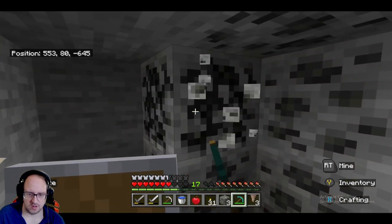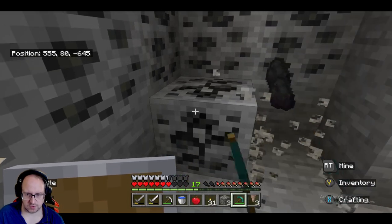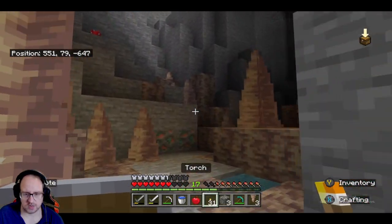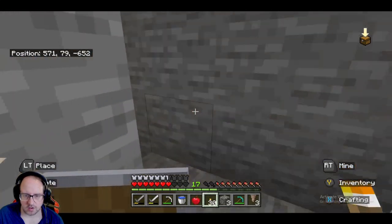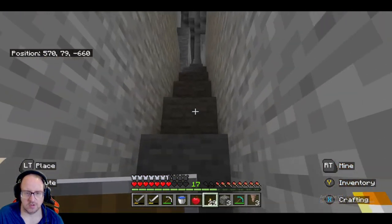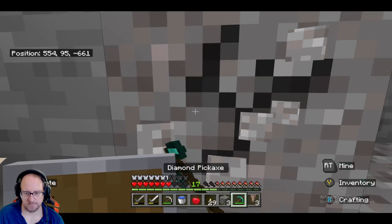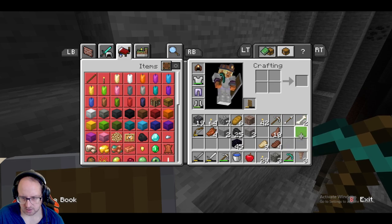Since we're here, grab some coal — why not. Coal's always good because it's quite common and once you get Fortune three or whatever the fortune level is, you'll be swimming in it. Let's go this way, there's gotta be some gravel around somewhere. That's gravel — that looks like gravel guys, finally found some! I don't think I got a flint out of it though — god damn it, no I did not.